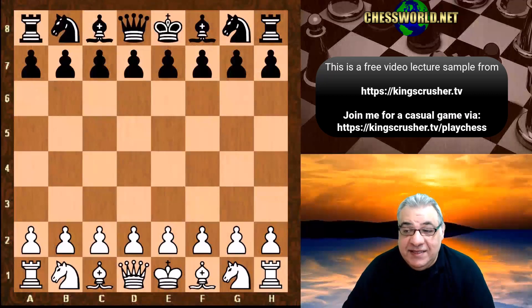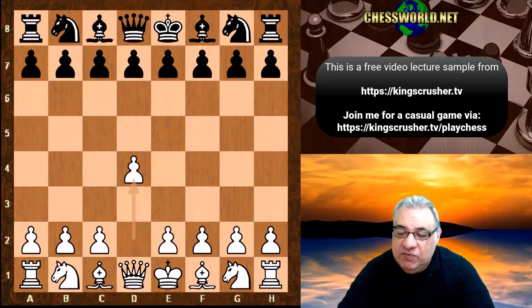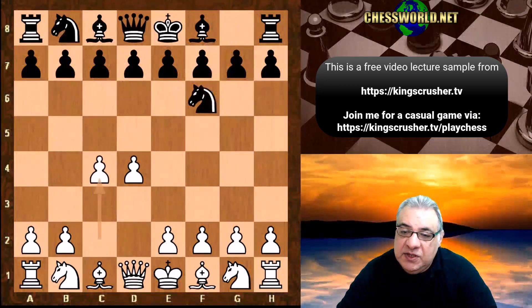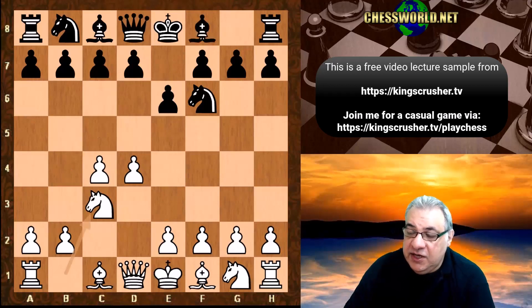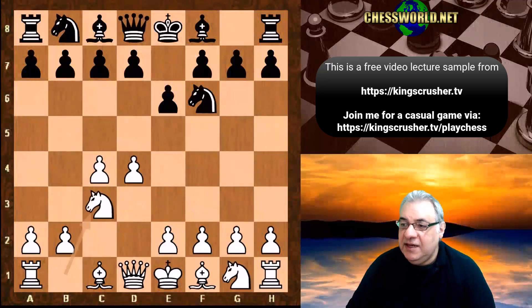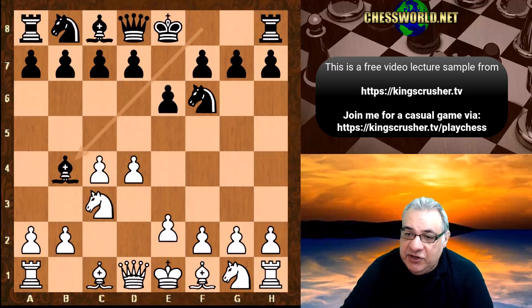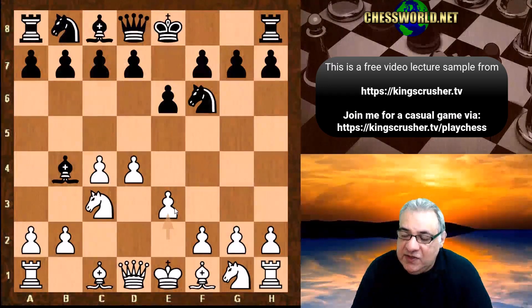In this lecture we see the classic form pawn installation. This is a fascinating game from an installation perspective. D4 from Alpha Zero, we have knight f6, c4, e6, knight c3, bishop b4 - the Nimzo-Indian is tolerated on this occasion. Knight f3 is usually played to avoid the Nimzo-Indian, but here bishop b4 is played - the Rubinstein variation. Alpha Zero plays e3, a very solid reliable system against the Nimzo-Indian.